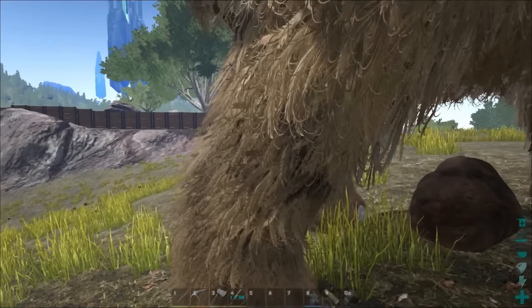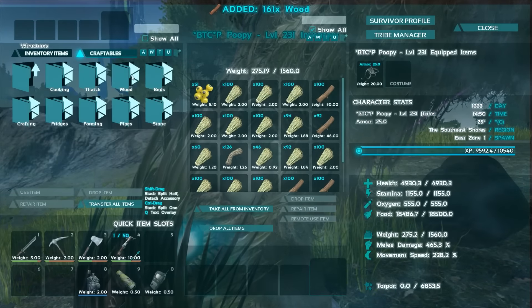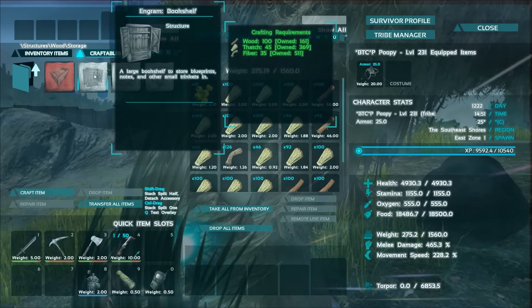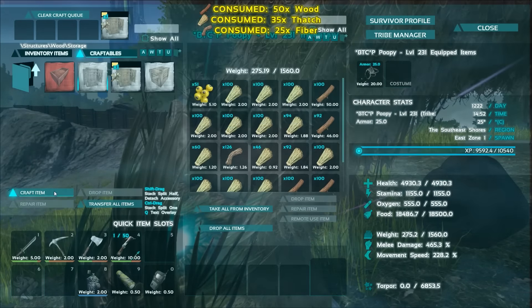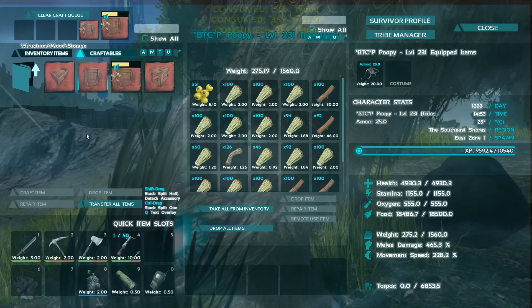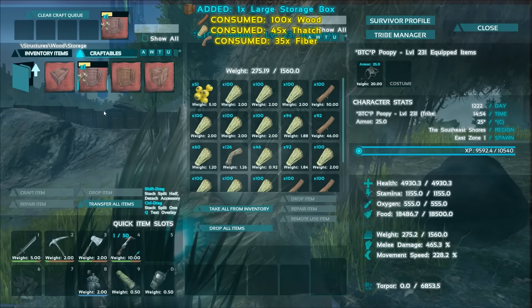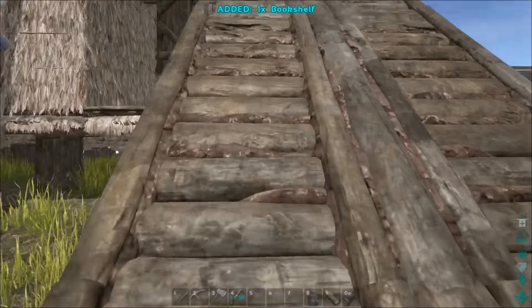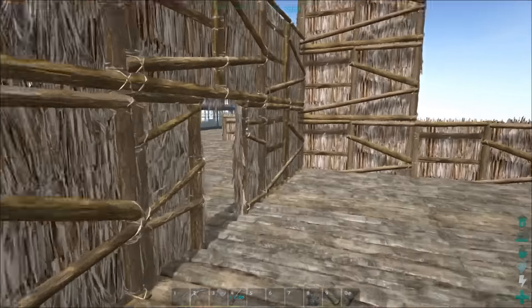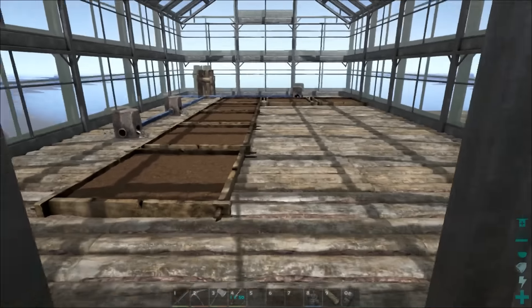Let me grab a little bit more lumber. I'm going to make wood storage — a bookshelf. Actually, I do need a bookshelf for something else — all the blueprints are taking up space, so I do need a bookshelf. That should be good for now. Let's get this going — that's not bad.